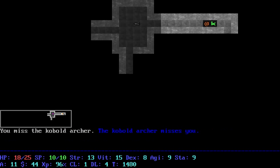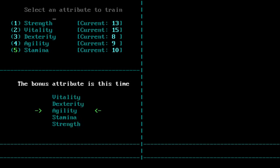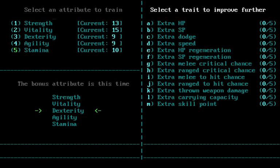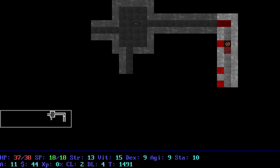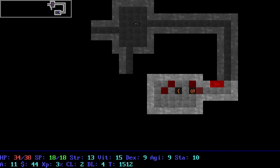I finally got my level up, so we can select attributes to train. We get a bonus attribute — hopefully either Strength or Stamina — ah, Dexterity. I guess that's not the worst thing. At this point we can decide what we want to get. I'm always a big fan of just things that always come in handy, so we'll go with extra Speed — that can always come in handy, even if it's not a lot.